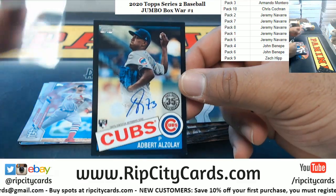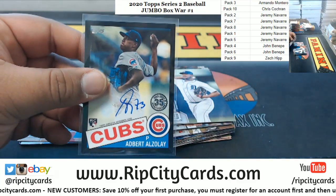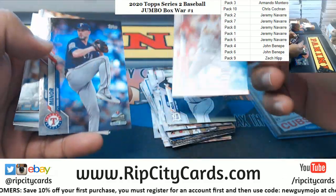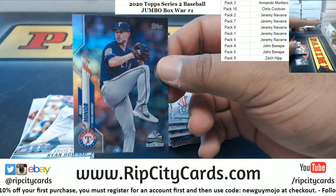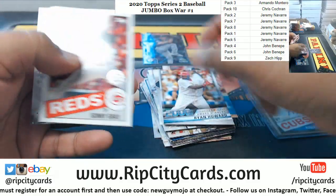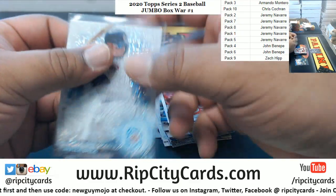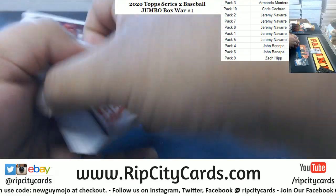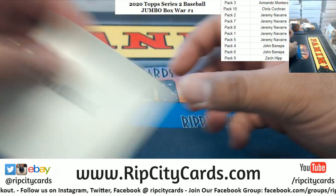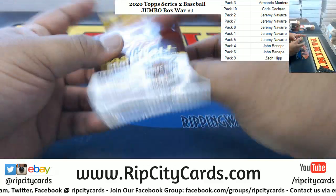There's the autograph! Chris hits the auto — Edward Elzelay with the rookie auto, numbered to 199. Now we have to go through the rest of this because I've heard there might be more than one auto in a box. If there is another autograph, it'll go to whoever has the lowest numbered autograph. So far, Chris is winning. Armando's pack is next.